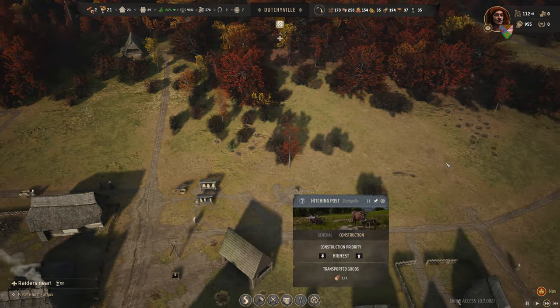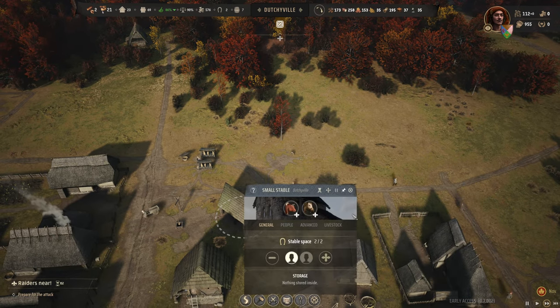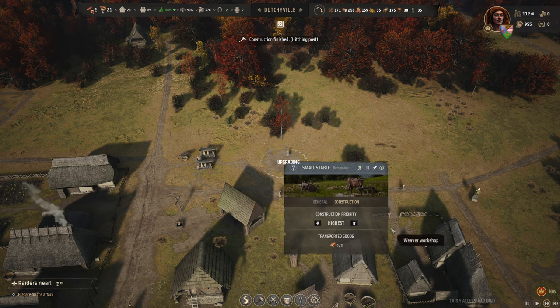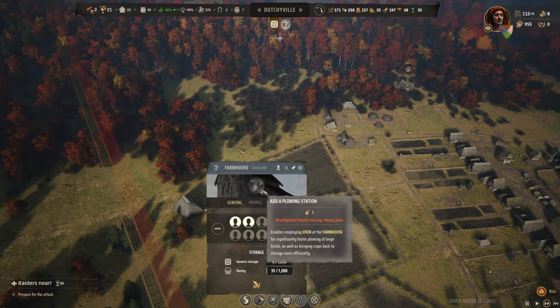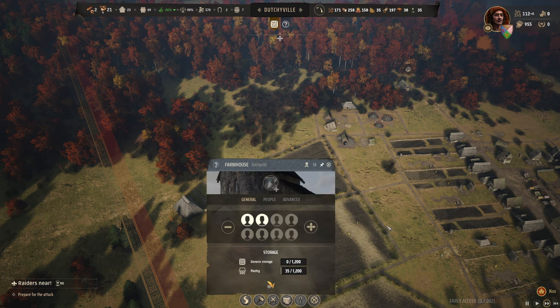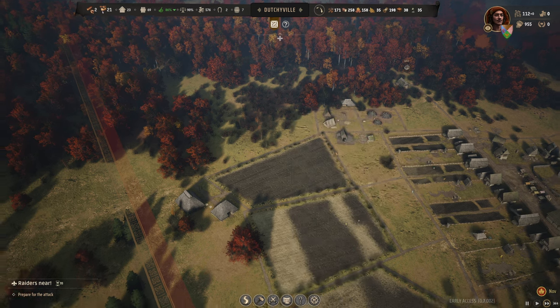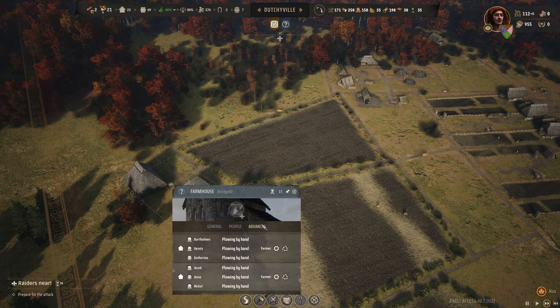Let's make sure that the hitching post is getting built and that we are building it to a stable - then we're going to get more oxen. I guess we'll put an ox over the farmhouse. Do you put it on a field? No, I thought you could assign it to a farmhouse, but apparently not.